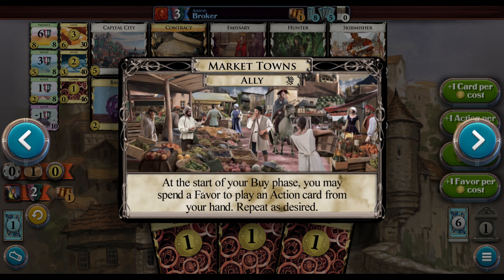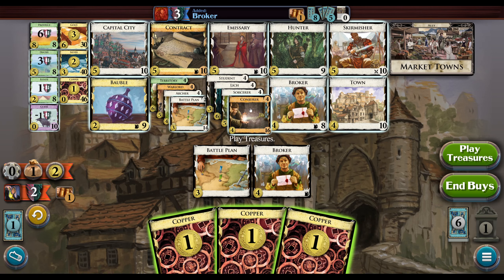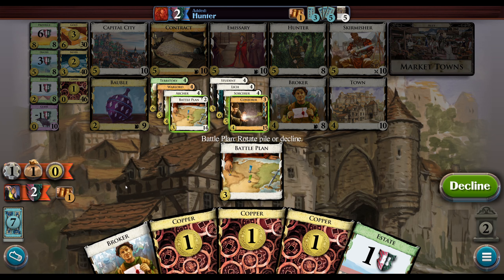That's nice. For this shuffle we have one favor from the start of the game. We're going to have Broker and Conjurer in here — even if we draw them in the same hand it's fine, because we can use the favor to play an action, then gain a Town or something. We probably won't be too bad with villages, and Broker could get actions too as a way of getting around that — but we don't have to do that if we don't want to.